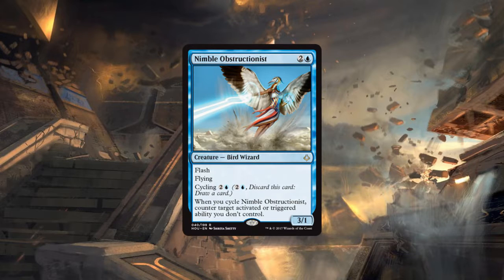While nowhere near the power level of Vendilion Clique, this is still a 3/1 flash flyer which can be pretty aggressive. Control decks will love it for the additional utility. In standard the biggest effects worth stifling are planeswalker abilities, mainly ultimates. In modern, if they hadn't banned Aetherworks Marvel, this would have been a perfect card against it. In standard there could be potential for a white-blue flash deck to re-emerge — this slots right into that kind of effect.